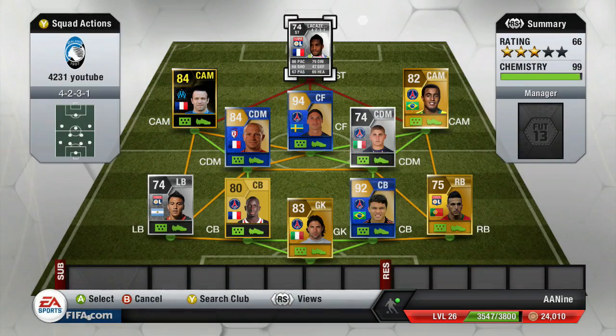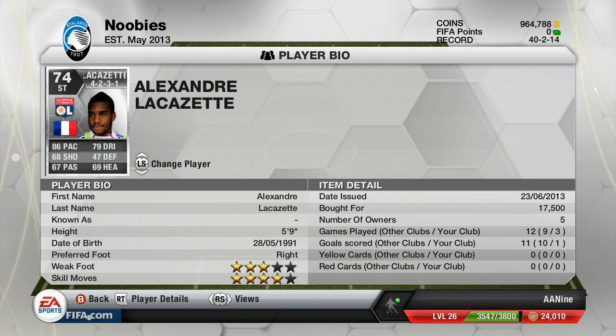At striker — I can't say his name. I think it's Lacazette, but I just call him Lucas A. I was in a Skype call and everybody was saying Lacazette, and it just sounds so much like Lucas A that I started calling him that. Four-star skiller, three-star weak foot, 86 pace. This guy is epic — a big candidate for next week's player of the week. I paid 17,000 coins for him, but they were so worth it. Lucas A is a beast.